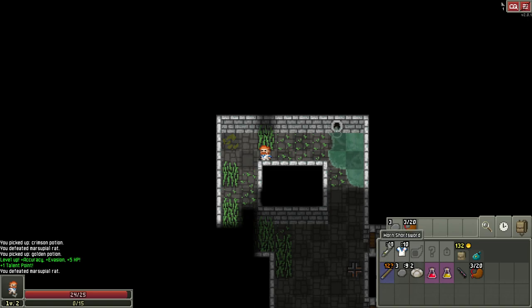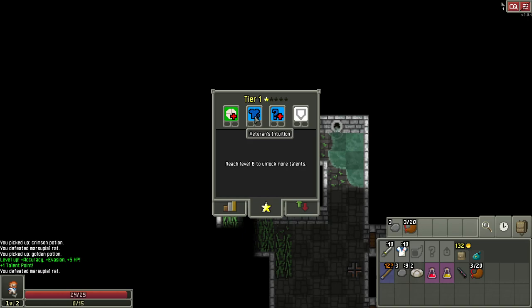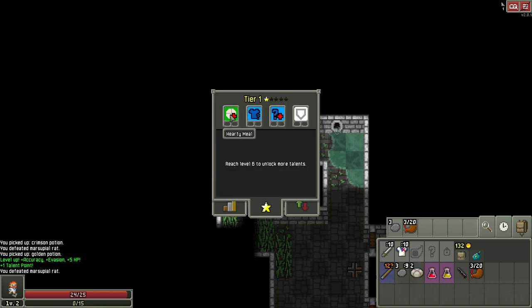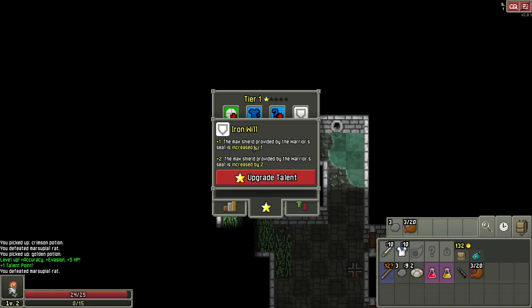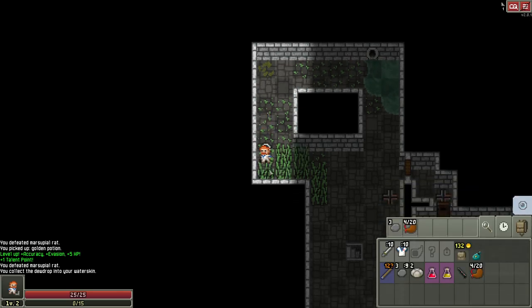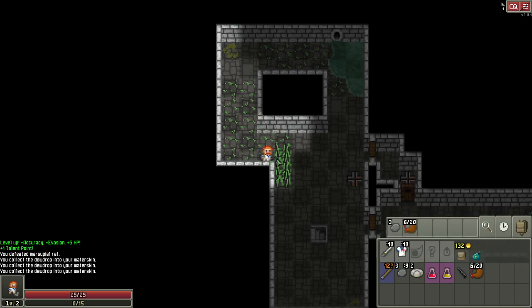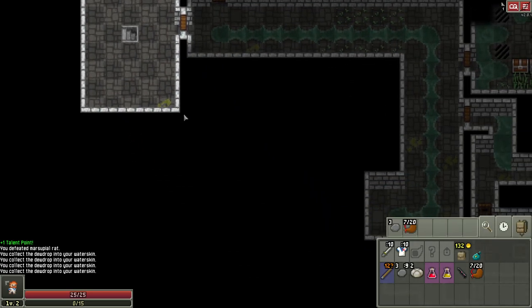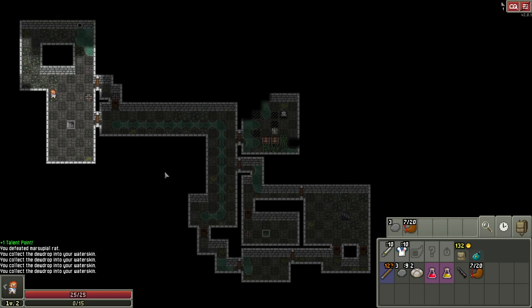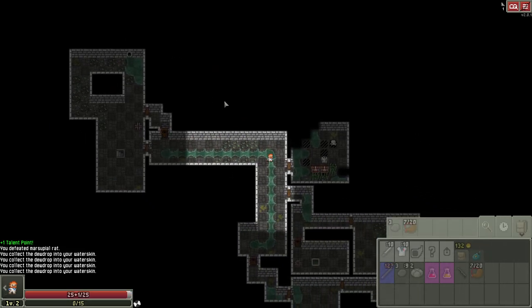The eating talent heals the warrior when below 50% health, and more when below 25%. Since I'm not eating anything now, I'll go with the talent that immediately increases max shield. Let's step through the grass and collect dew drops — notice our water skin is getting filled up. Now I appear to have explored most of the floor. I'll zoom out and check for any rooms we might have missed.